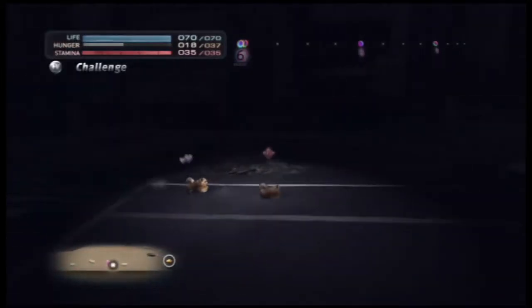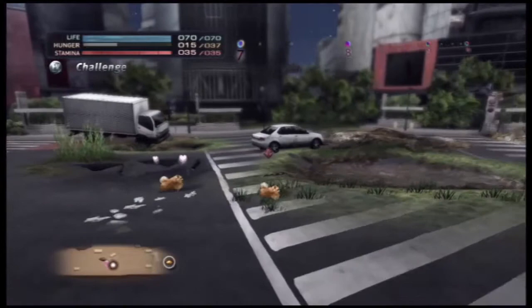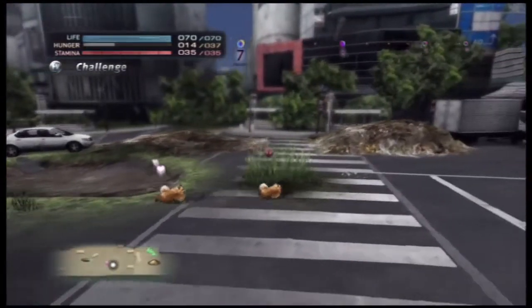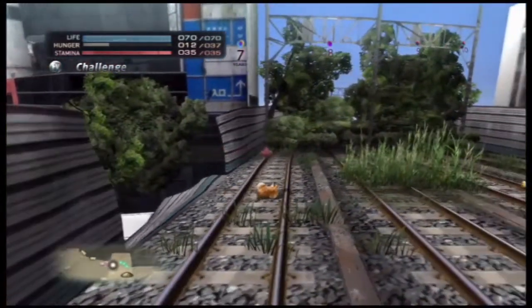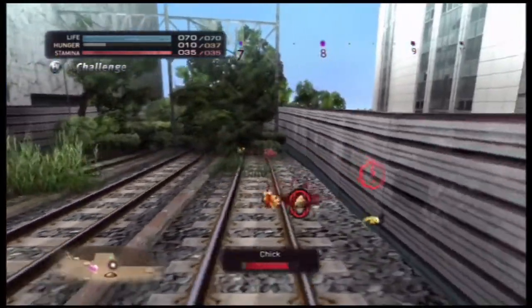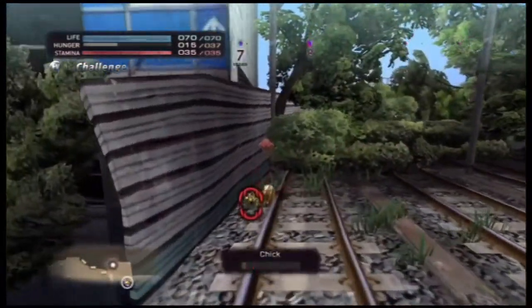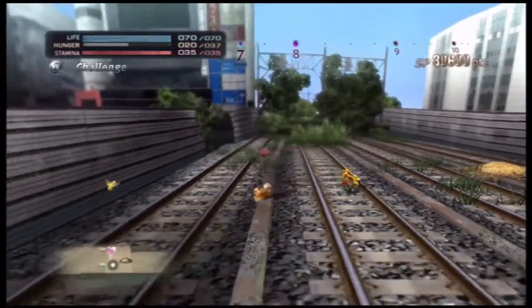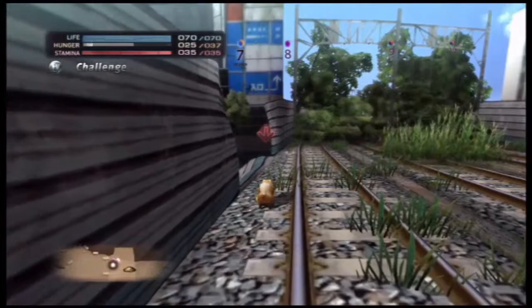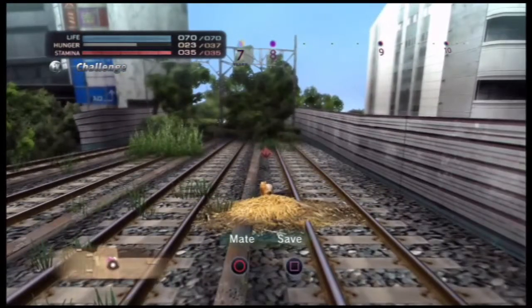She's gonna follow us, which is good. Unfortunately hunger is setting in but there should be those animals up there — they're just chicks. Might as well eat them because once the generation changes they'll disappear — they won't be here for the kids to eat. Gotcha. Now you can either mate or save your current progress and then resume — that's actually a quick save.